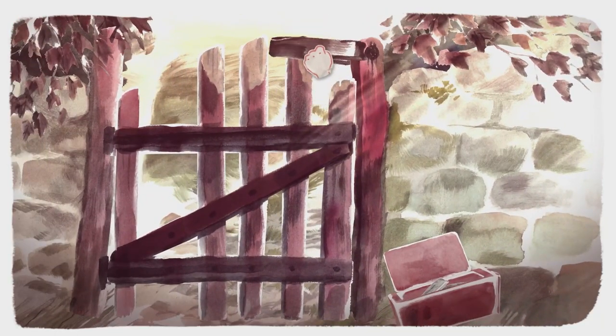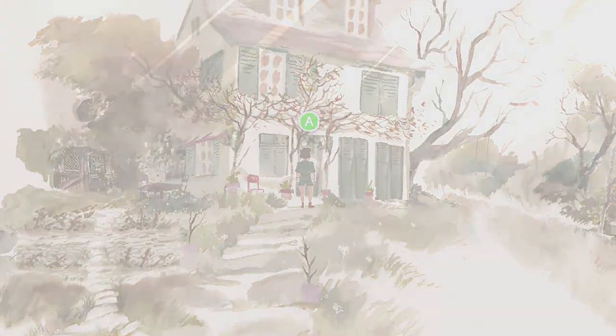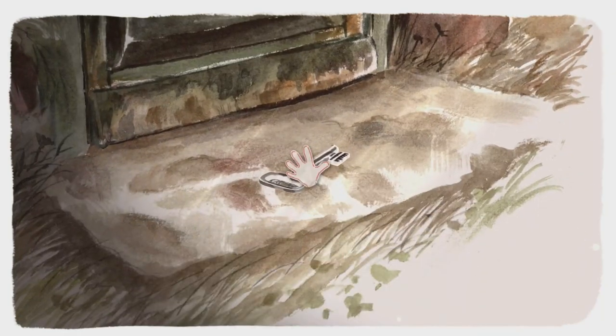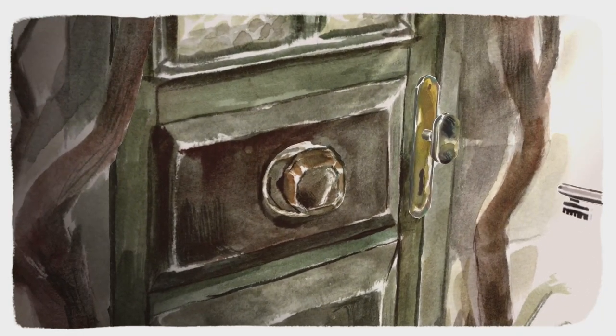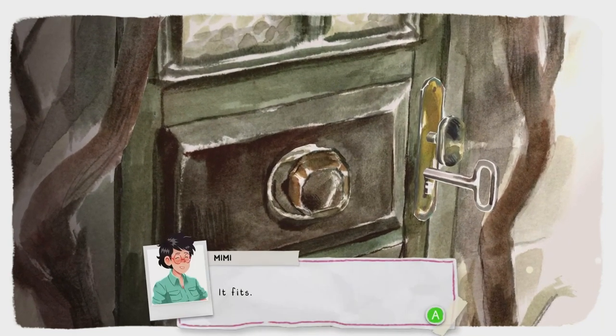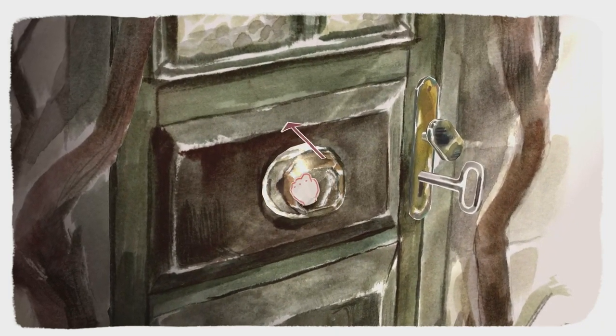Lift the gate hatch and then push the gate forward. Walk up to the front door of the house and interact with it. You'll then have to guide the key into the hole. If you fail, you can pick it up off the floor again and try again. You can rotate the key, turn the doorknob, and push the door forward.